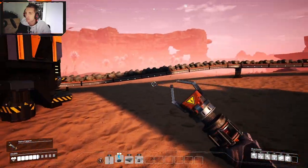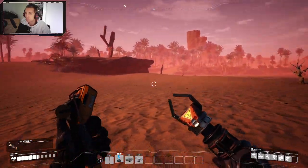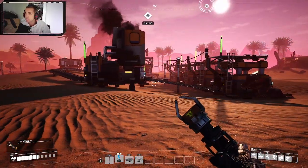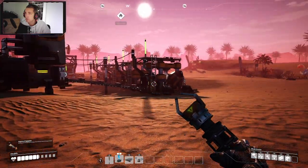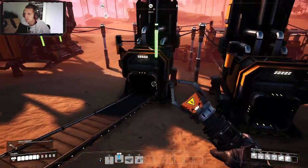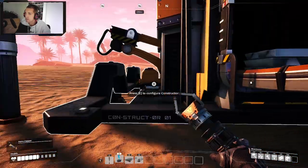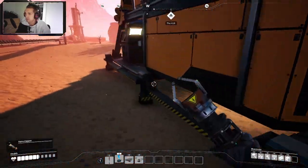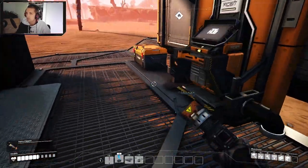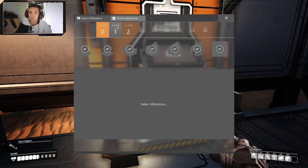The only thing we still need to get online is the basic concrete — limestone. I believe limestone is somewhere around here. I'm probably going to need some more plates — I'm going to need a lot more plates. I'll wait for that in just a second. The rest of the copper is going into here. I don't want any waste, so the plan is to go for full efficiency on where we can.